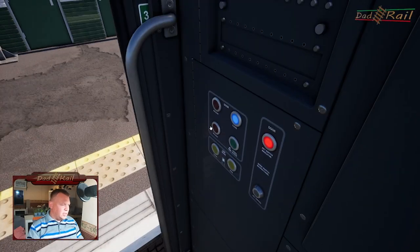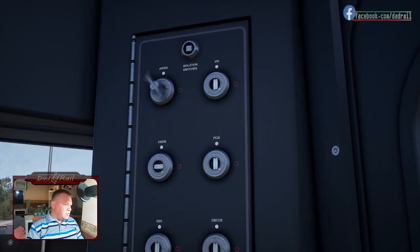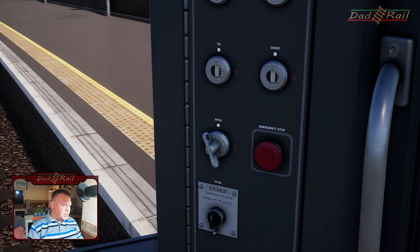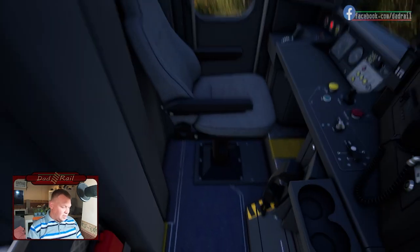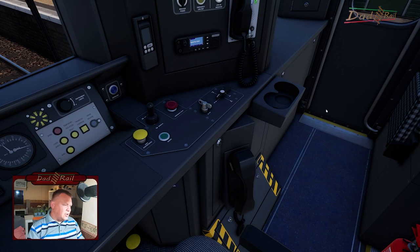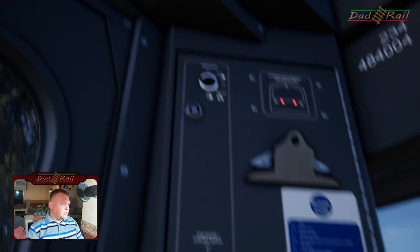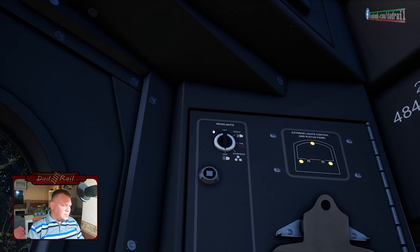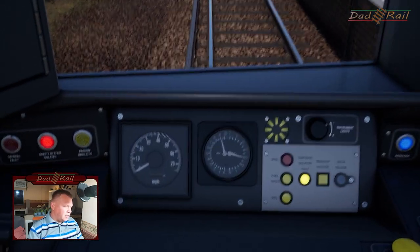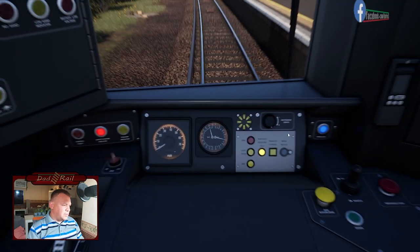We can close our cab door by pressing the cab door close button. We're going to have all the safety systems on, although the route is not fitted with AWS in real life — but we'll put it in as a matter of course because I like playing with safety systems turned on. Back in the seat, key on. Quite an easy train to set up — pretty much the same as most UK stock. Key on into neutral, and you've got your lights up here. We'll put those on to day running. We do have a working passenger information system, which I'll show you in a minute.